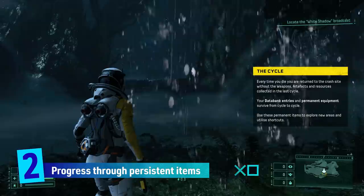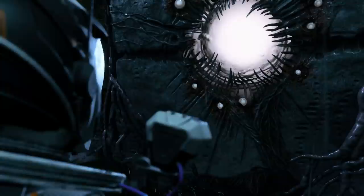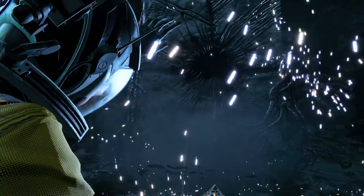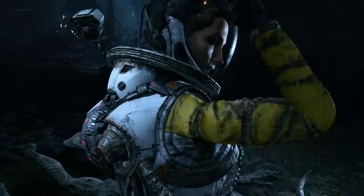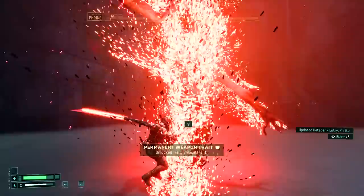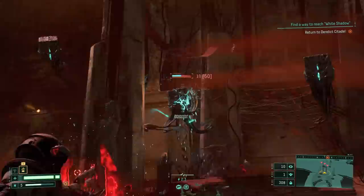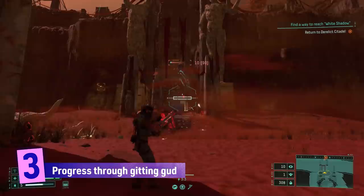That relates directly to the next point, which is that there are two basic ways to make progress in Returnal. This is important to bear in mind because if you reset every time you die, how do you know when you're getting anywhere? The first answer is those items which persist between cycles and are unlocked at certain points in the game. These come in various forms — most obviously equipment that gives Selene new abilities: upgrades to use teleporters, melee attacks, the grappling hook, and pathways which open up when you defeat bosses. You also permanently unlock traits on weapons by using them, making you incrementally more powerful with each run. These things stay with Selene forever and unlocking them feels like a big deal — earning something, taking a step in Returnal's shifting labyrinth.